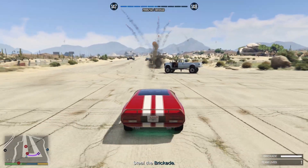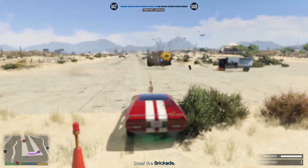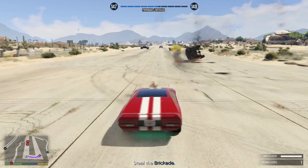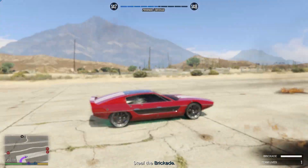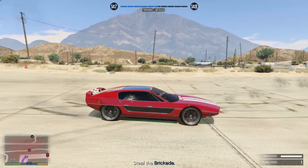Once you reach the airstrip, face your camera towards the mountain and keep spamming your missile. The reason for this is to make the AI trucks move slowly towards you so you won't get overrun.